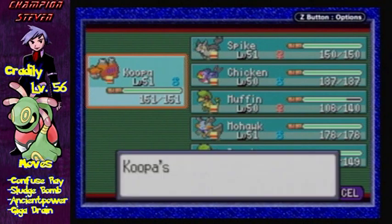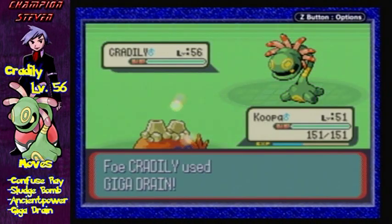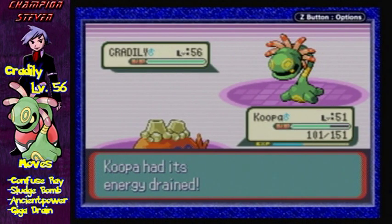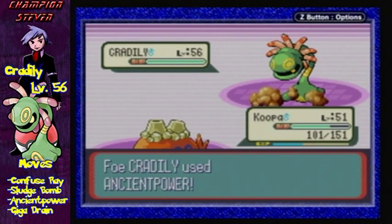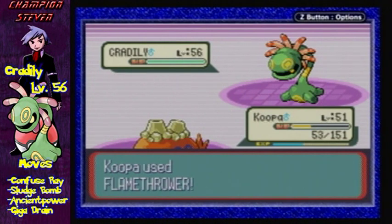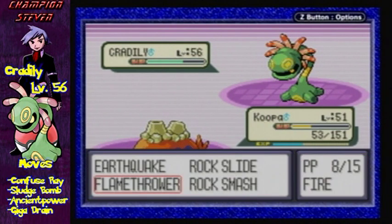I'll use Max Potion because I'm kind of worried about Koopa dying here. Don't die, Koopa! I didn't think it was gonna do that much. Alright, Flamethrower go. Ancient Power — you're probably gonna do nothing. It does neutral damage because I'm Fire-typing. For some reason, Ground types... wow, it doesn't really affect you?